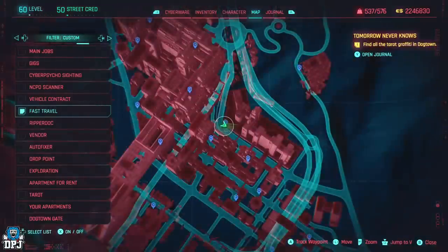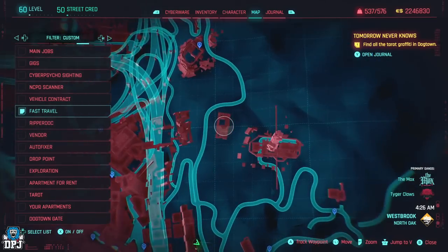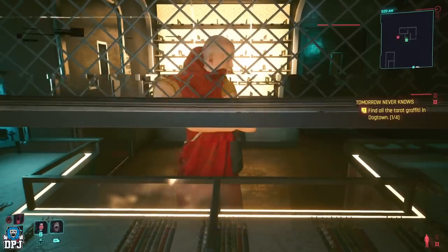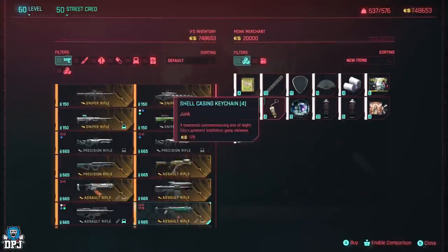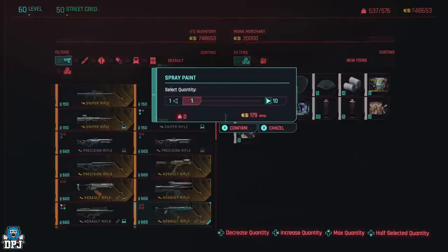First, head over to one of the many junk shops found across Night City — my favorite is located right here. Once here, buy multiple of the same junk item; the more the merrier, but anything over two is fine. Also make sure it's junk worth three dollars when it comes to selling it.